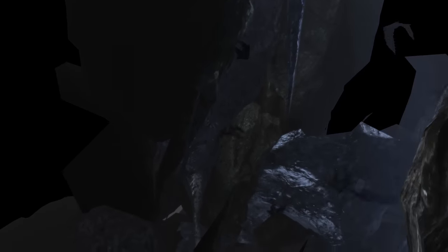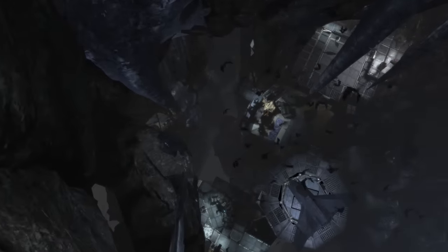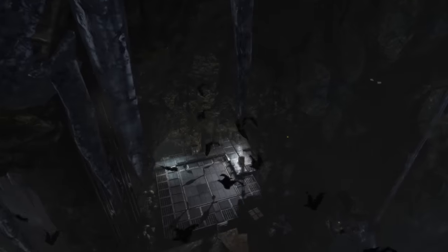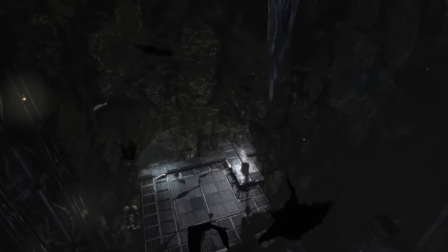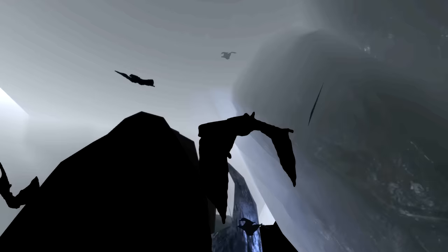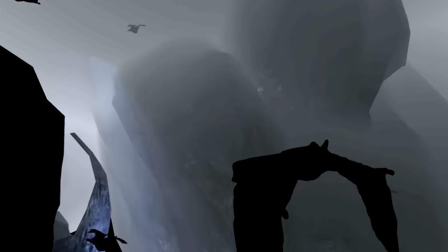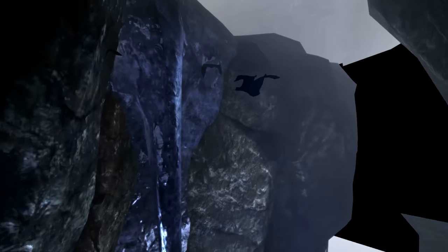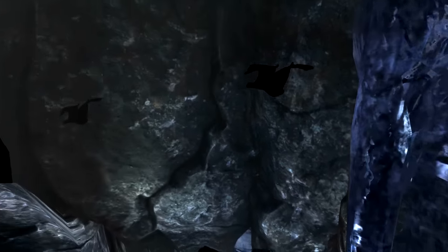Now we're going to be talking about models up close. The first one is the bats inside the Batcave. Whenever you get a level up in Batman Arkham Origins, you see that there are full 3D model bats with no textures — they're just completely black. But impressively, the bats inside the Batcave are not 3D models. They are in fact 2D models that happen to have a really high frame rate, so they can very deceptively look like they're 3D. In truth, they're just flat textures that billboard around the camera at all times.